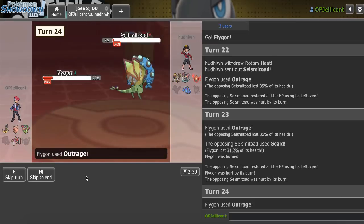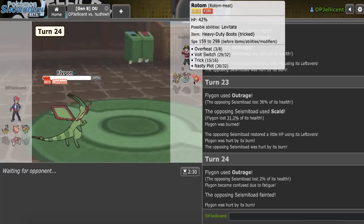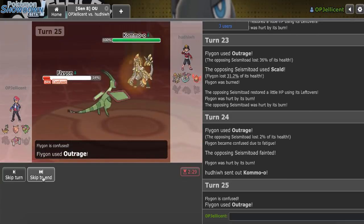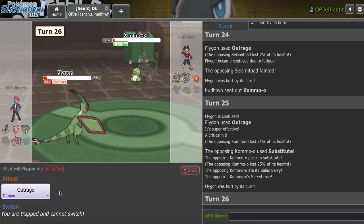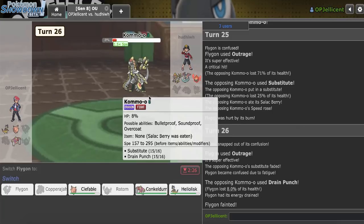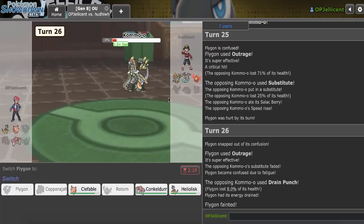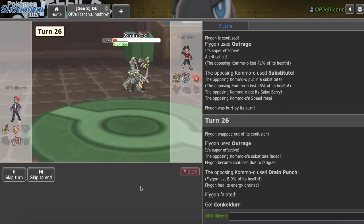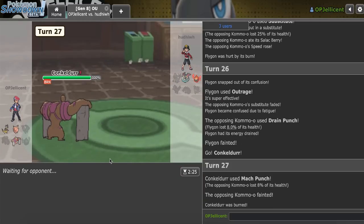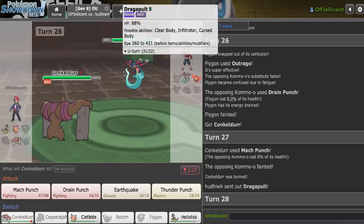Maybe I shouldn't have gone for it so prematurely. But maybe Clefable can solo this, looking at the matchup — this was such a free win had I hit there. I actually have to stay in. I do break out of it. I think I go to either Clef and Mach Punch or Conk and Drain. I really want to keep Conk at full health, but Clefable might be the key to beating that Dragapult. Conk and Earthquake might be the play. Mach Punch — they can go Dragapult now. Has Heliolisk done nothing? It came out and Hyper Voiced earlier — I'm pretty sure that's all it did.